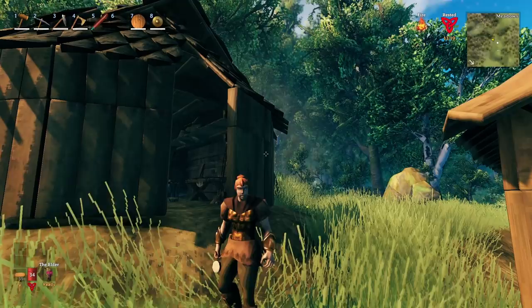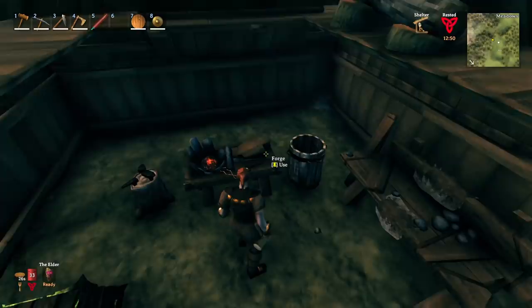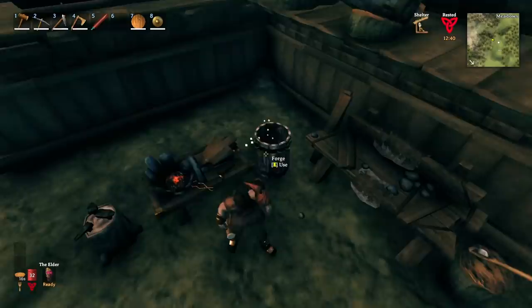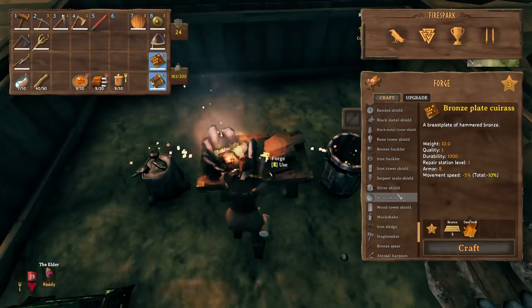Today I'm going to show you how you can handle going into the mountain biome as early as bronze tier. You don't even have to beat the Elder to do it. You can even go into the swamp in bronze tier stuff — we don't even need iron. Here I have the anvils on the forge and I've upgraded my bronze armor to tier three.